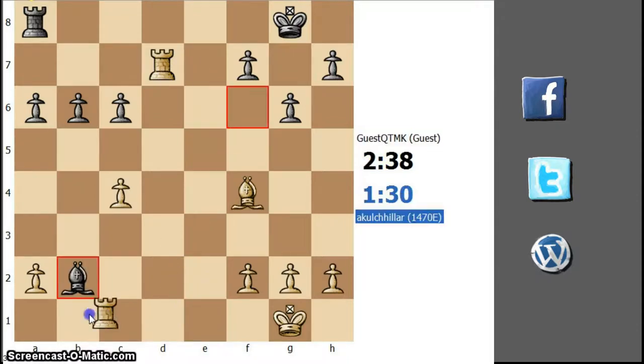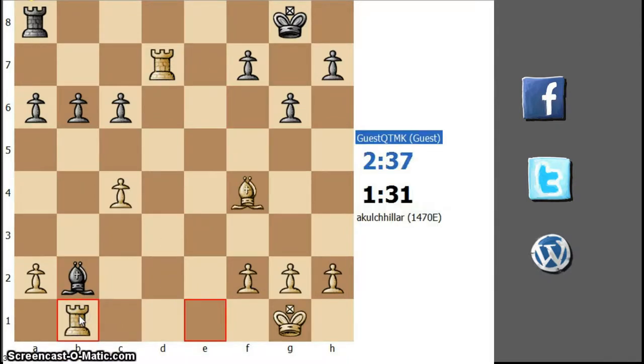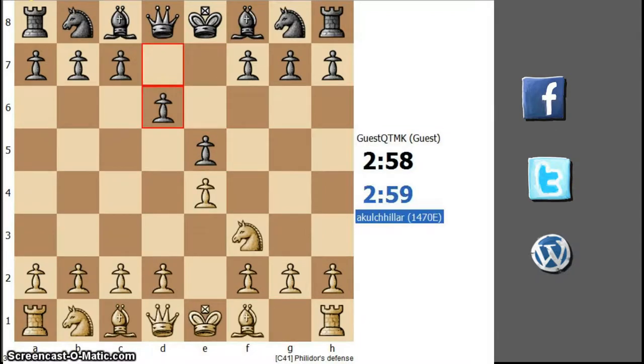Bishop takes p2. After rook b1, he resigned. So let's recap: b4, c5, knight f3, b6 — little defense — bishop c4, b6, knight c3.